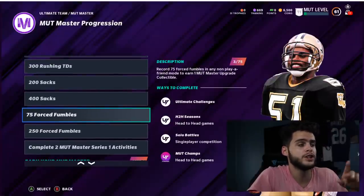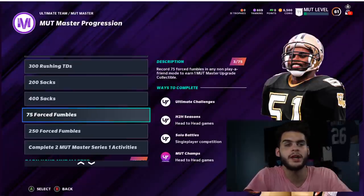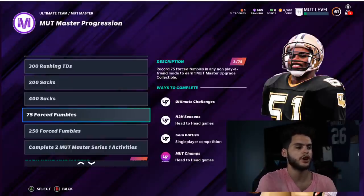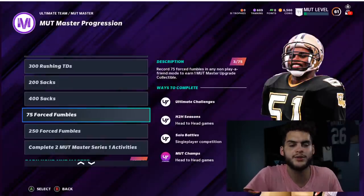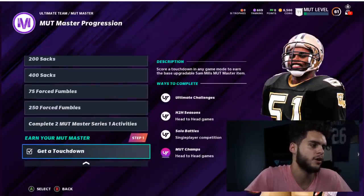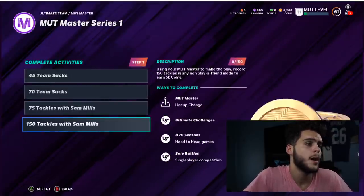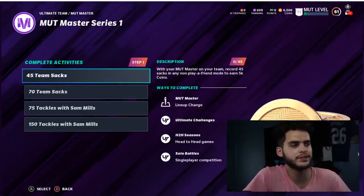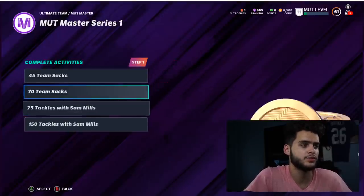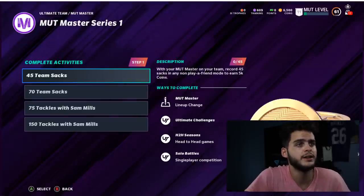Complete two MUT Master Series One activities — those go back to the series objectives we looked at earlier and will get done while you're doing all those solos. You have to actually use Sam Mills for these stats, so make sure you're starting him. These will be hard to get in online games until you've upgraded him enough, so maybe don't rely on him online right away.